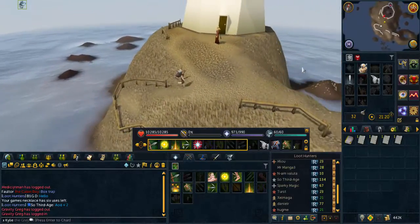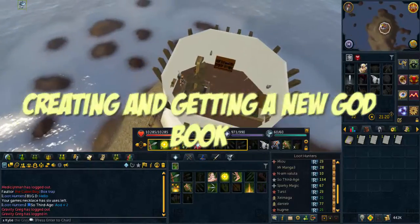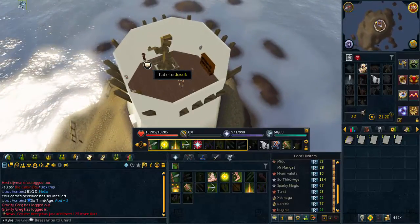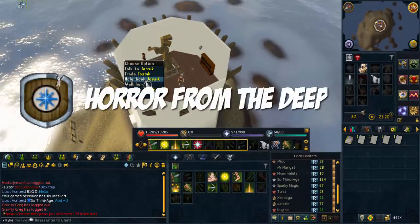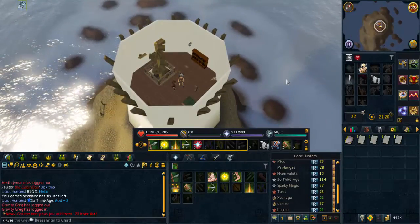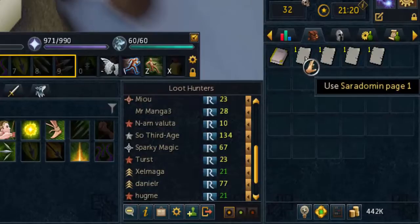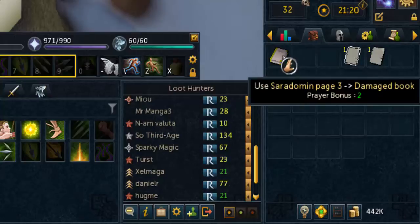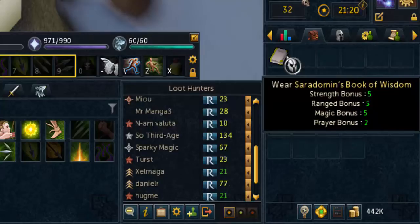Once you are inside the lighthouse, it's time to create your own god book or get another one if you wish to do so. Right-click on Josek and click on the holy book option — but that option will only be available if you have completed the Horror from the Deep quest, which is required to unlock it. Here is an example of creating a Saradomin god book by combining all four pages, which you can buy from the Grand Exchange or get from clue scrolls. That gives you the full completed Saradomin Book of Wisdom.